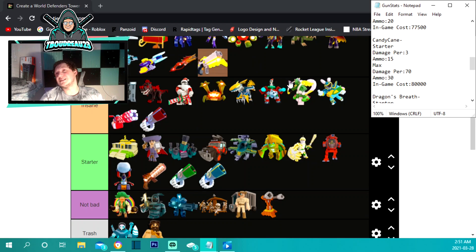The candy cane is under insane — though it could be godly. It costs 80,000 to max out, starts with 3 damage per hit and a 15 ammo capacity, which is really good. Maxed out it jumps to 30 ammo, which is nuts. I'm going to stick with insane but it could be up at godly.